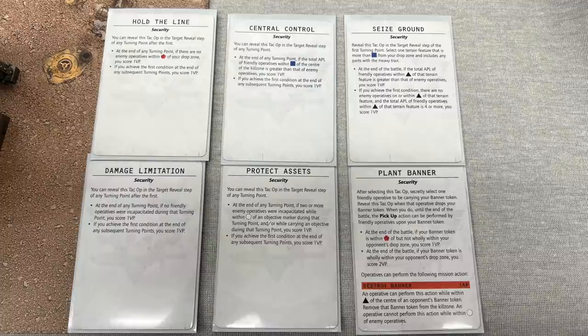Hold the Line came up against Damage Limitation — no-brainer, I can't take Damage Limitation because I'm planning to lose models. Central Control versus Protect Assets: Protect Assets requires a killer model on a point and I can't guarantee killing Custodians, so Central Control was the default pick. We then went up against Seize Ground and Plant Banner. With this many Hormagants, Plant Banner isn't the craziest idea — charge them all up as a decoy and one should get through. But I went with Seize Ground because it mixes well with Central Control and gives a real focus for the game.